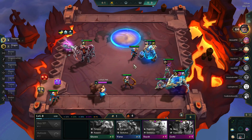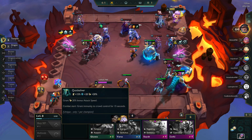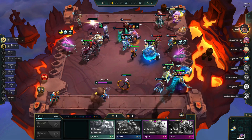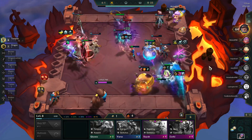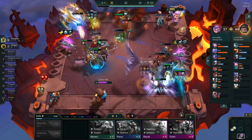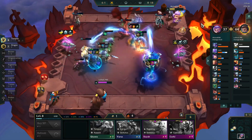To sum up: if your opponent is playing Ornn and this guy has been giving you a lot of trouble, now you have the tools to properly deal with it. Position your carries on the right side, potentially bring in an assassin or a Lee Sin, and this guy will all of a sudden be easy to deal with. I hope you learned something today — see you next time.